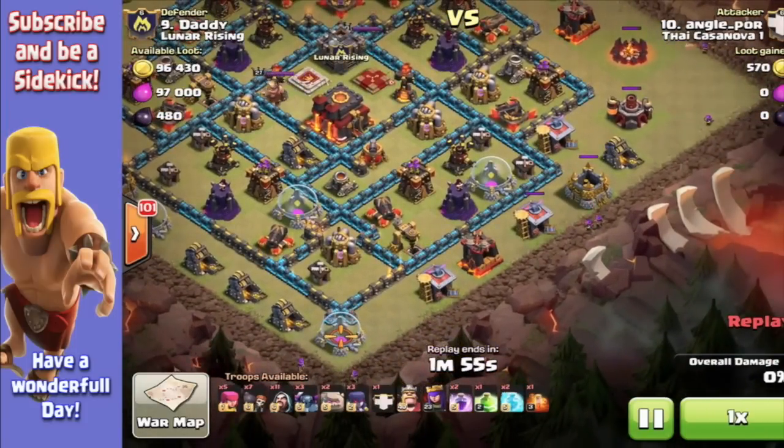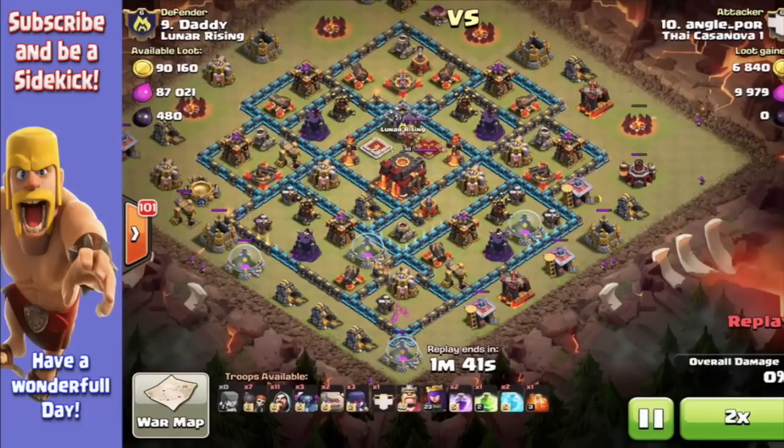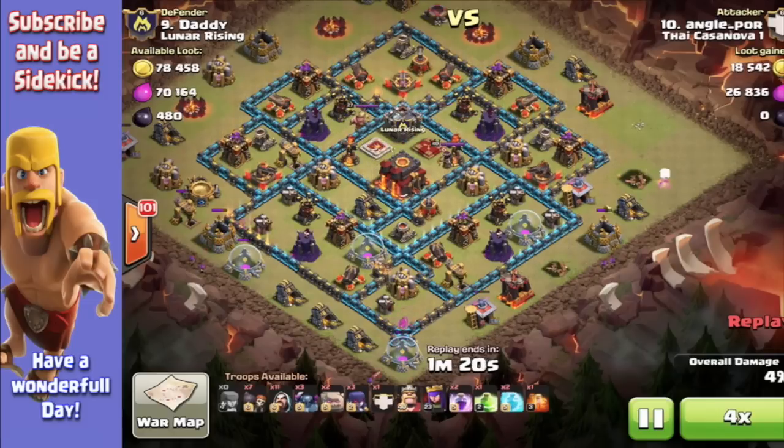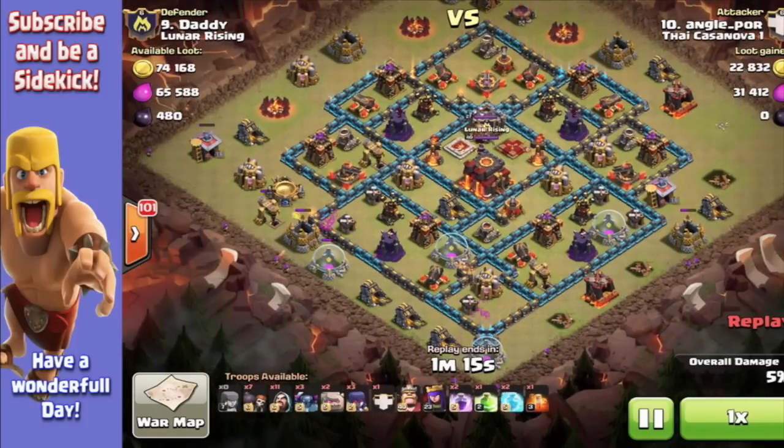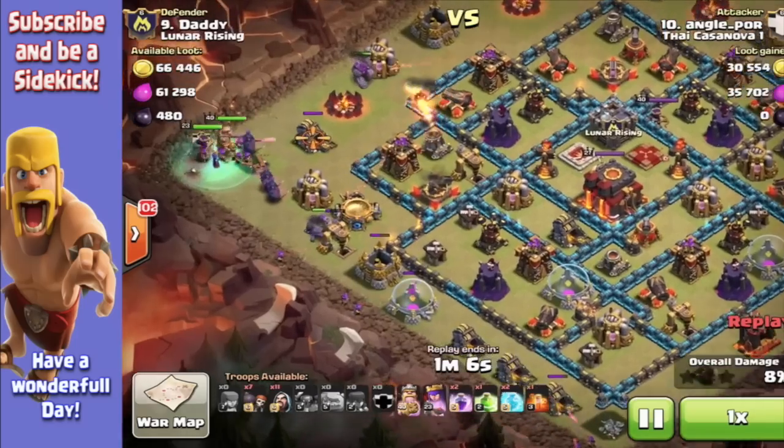So this is Angleport. What I've learnt here is he seems to be successfully sniping quite a few of my buildings, which is worrying, because I don't like to give anything away for free. Those arch towers definitely need to come out and swap places with the wizard towers — they need to go back a little bit because I'm not getting the reach on the outside. I'm stupidly giving him too many free buildings there.